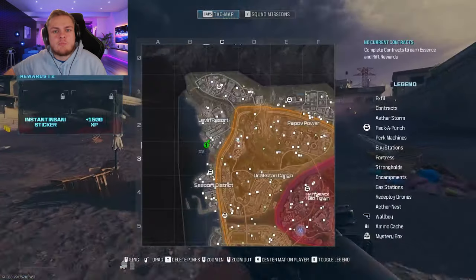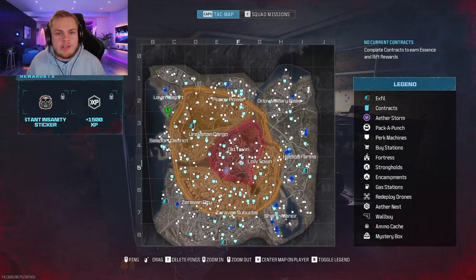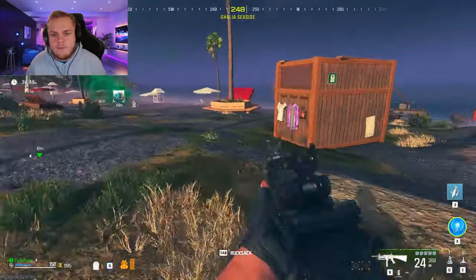Now load up, and when you're in the match, pull up your mini map and find an X field location. They won't pop up straight away — they do take a couple of minutes to spawn in. So do a contract or loot around in the meantime. Once you see the X field pop up on the mini map, make your way to it and save up your field upgrade for it.